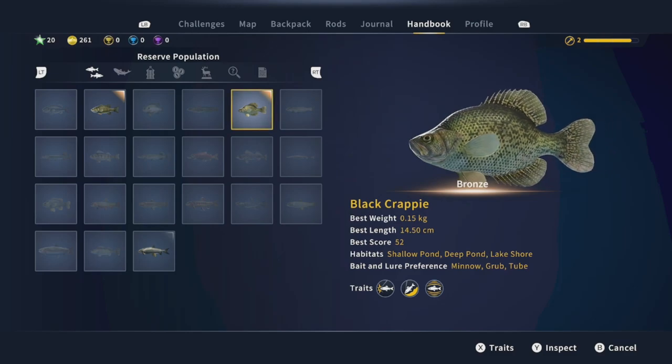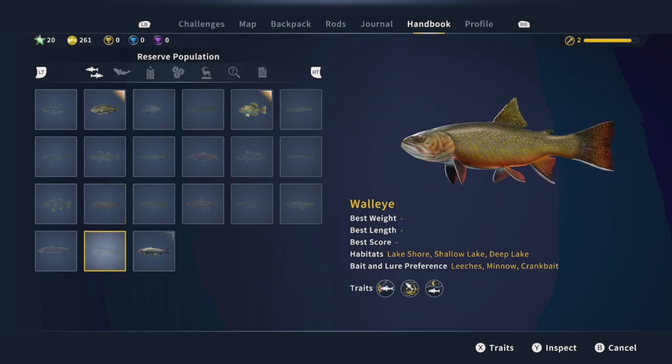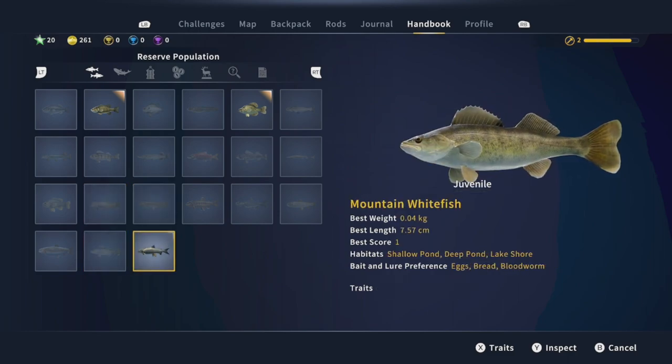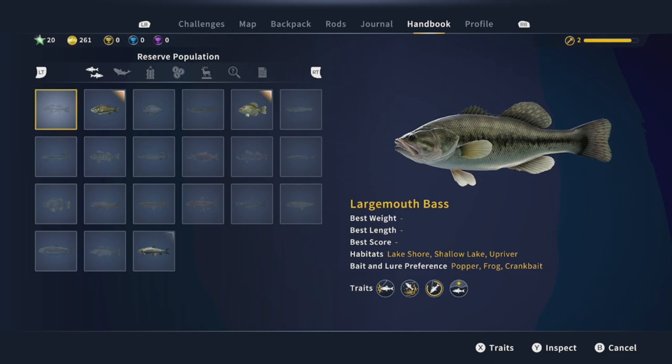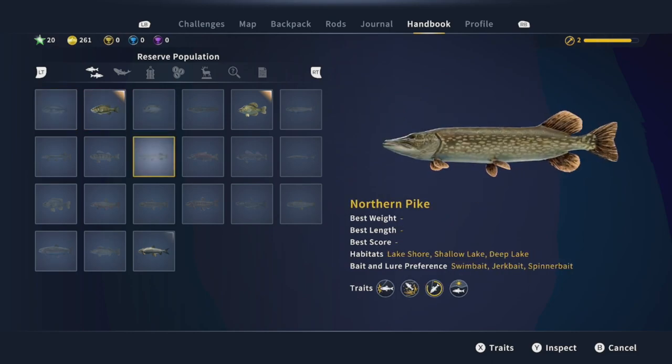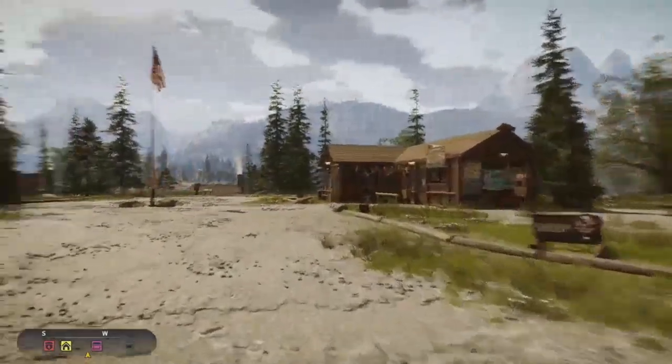We've also caught a black crappie, best score was 52, and a mountain whitefish with a best score of one — that was actually the first fish we caught in the tutorial. I really like the way they lay all this out — you get all the information and your best scoring ones. There are 21 fish species here on Golden Ridge Reserve. Pretty cool. We're going to go ahead and just jump right into things and do some fishing.